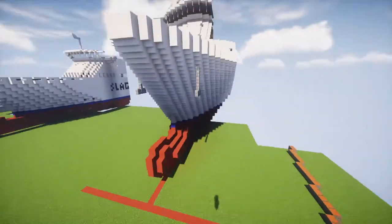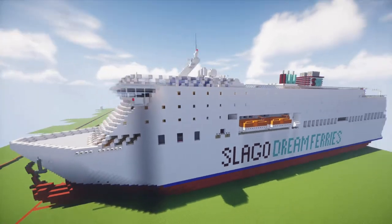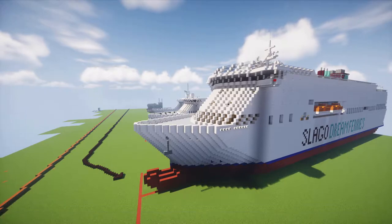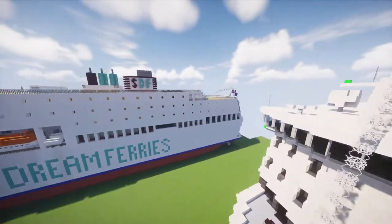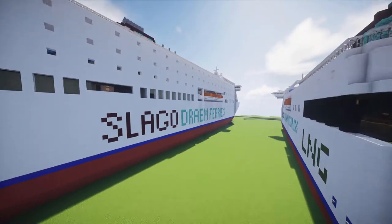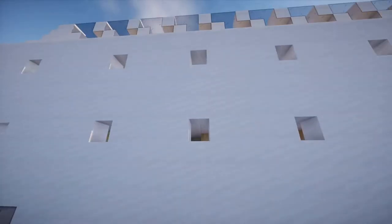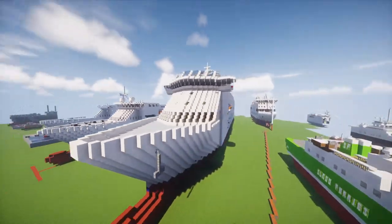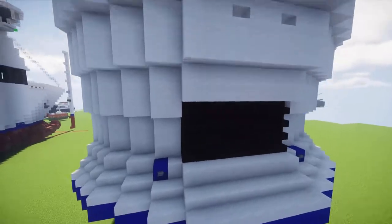We're going to start with Butter and his large ferry — follow nether bricks. I even forgot how to do the speed command. So this is his ferry, pretty standard stuff. I don't know how old this is — it could be four months or one month. Outside looks cool, I like these windows. Let's take a quick look inside. I'm not sure how big this is but we're going to take a look at the car deck.